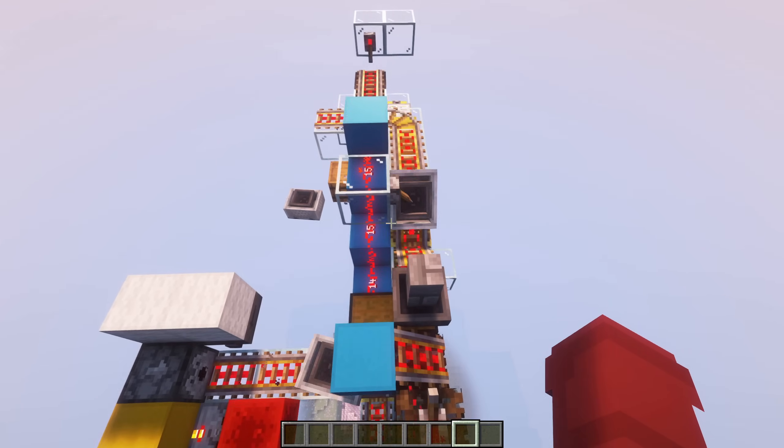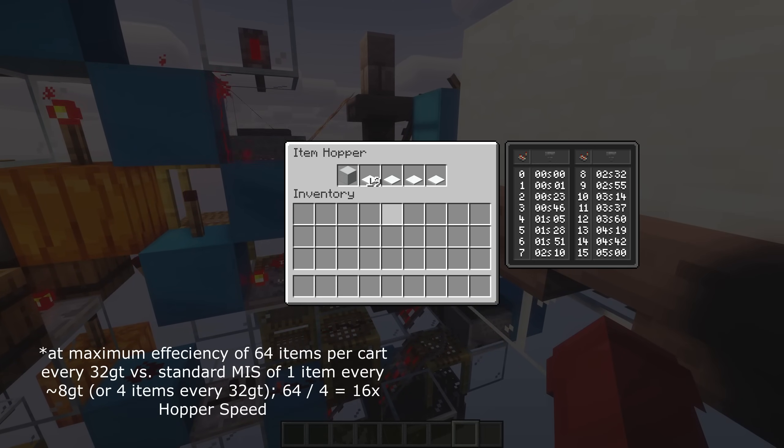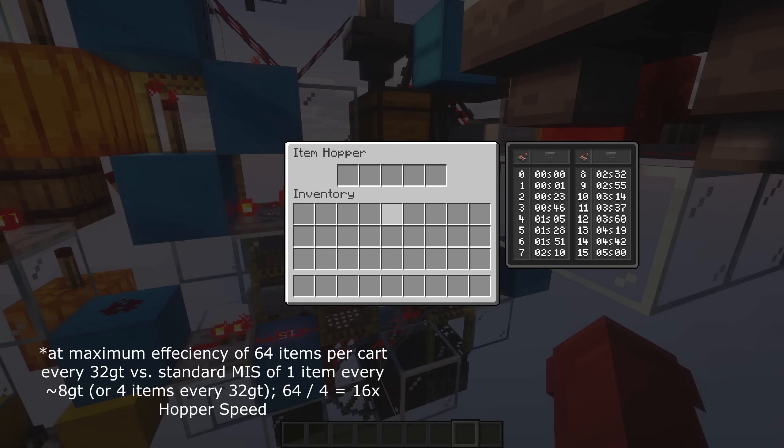Building this out and testing a few matches, we learned that the system can take in a cart every 32 game ticks — that's 16 times hopper speed. This might actually be the fastest fully fleshed-out sorter to date.